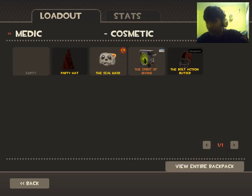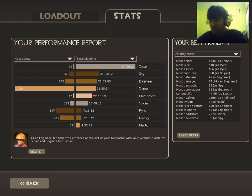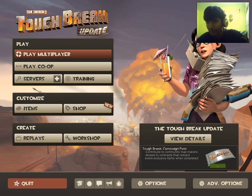Trading is for premium players, so most of you can't do it. Stats shows the total time you have played each class and gives some tips. You can use these tips if you're a new player. There's also a best moments section which shows your highlights.